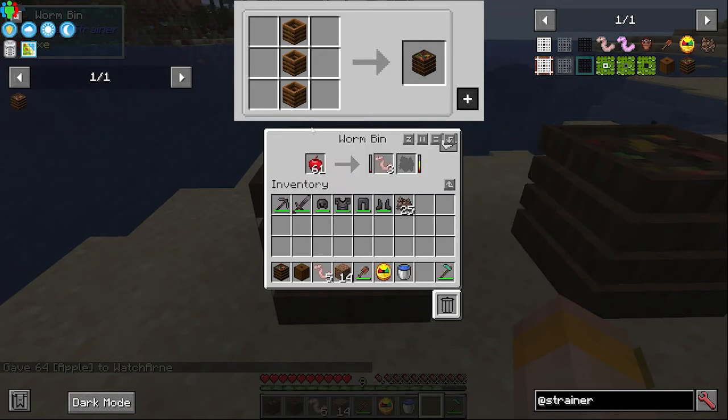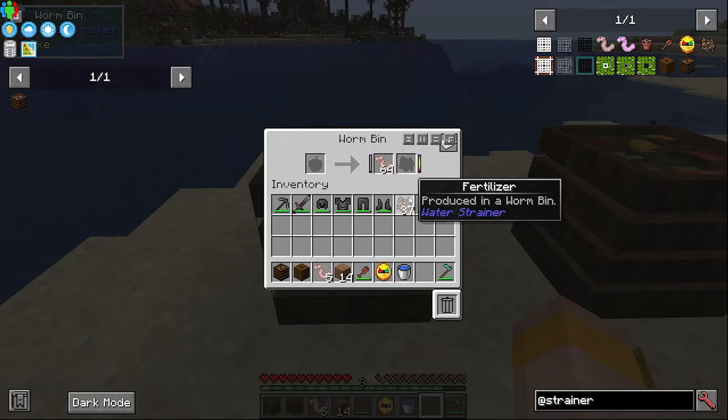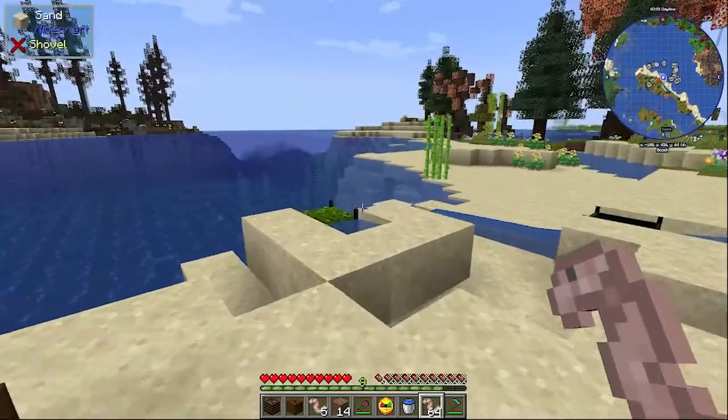You can get worm bins — if you right click into one you can put things like apples in and it will compost them. There's a progress bar and it goes very fast. It also provides fertilizer which works exactly the same as bone meal, and of course you also get your worms from it.